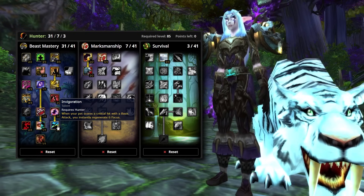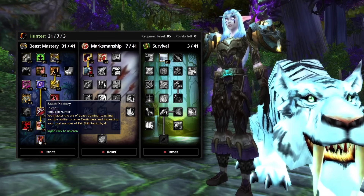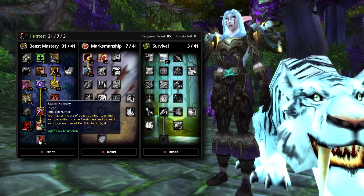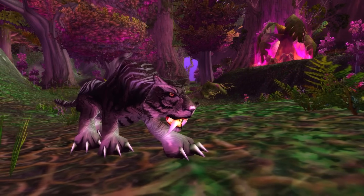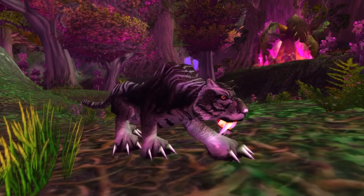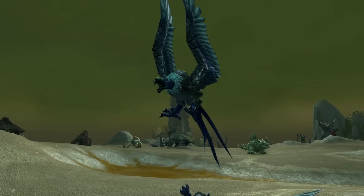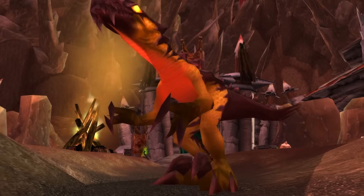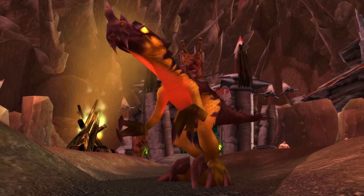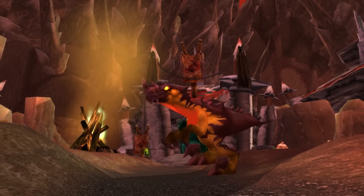Invigoration gets a big buff — when your pet crits, you instantly get 6 focus. And finally, Beast Mastery allows you to tame certain exotic pets with unique abilities, and increases the number of pet talent points you have by 4. Your choice of pet in Cata comes down to what the raid needs in terms of buffs or debuffs that may be missing. If nothing's missing, more or less any pet with the Ferocity talent tree will do just fine. Exotic pets have two unique abilities instead of the one that other pets have — for example, Chimera have a Frost Breath attack as a ranged focus spender, as well as Frost Storm Breath, which is an AoE channeled attack.